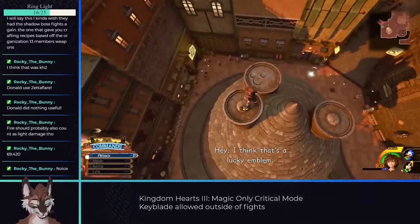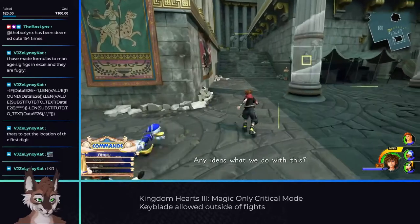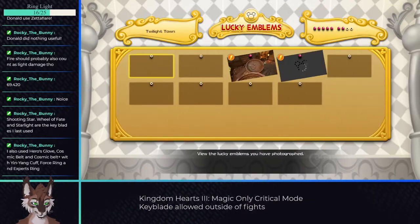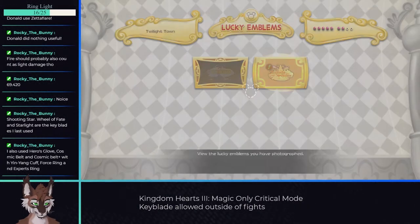With the events in Twilight Town, we can get access to Cure and the camera. At this point, I recommend going back to Olympus and getting every lucky emblem and most chests from both there and Twilight Town. You can certainly do this challenge without getting all the lucky emblems, but getting them all will greatly help you in the last leg of the run.